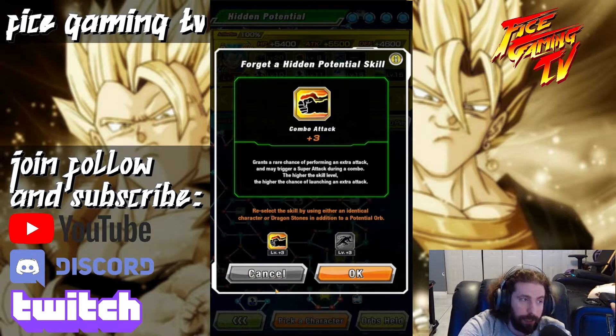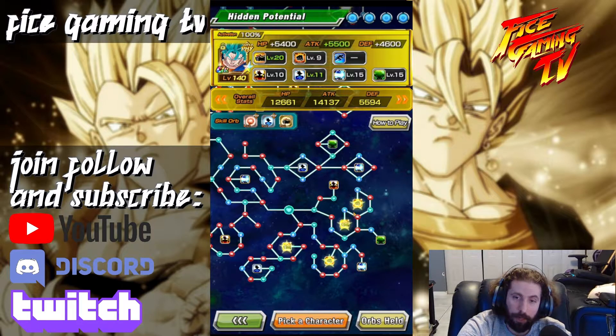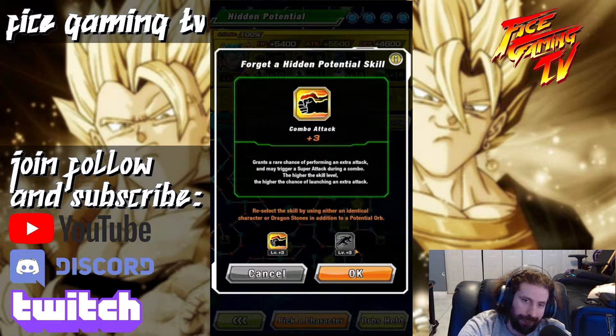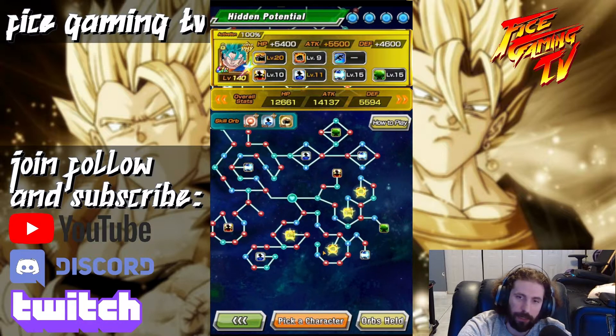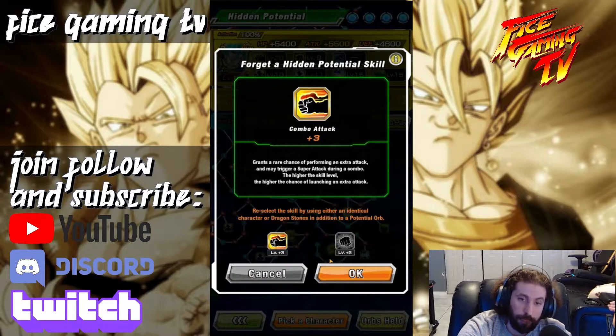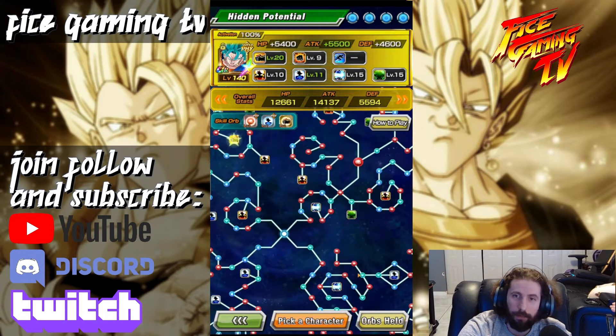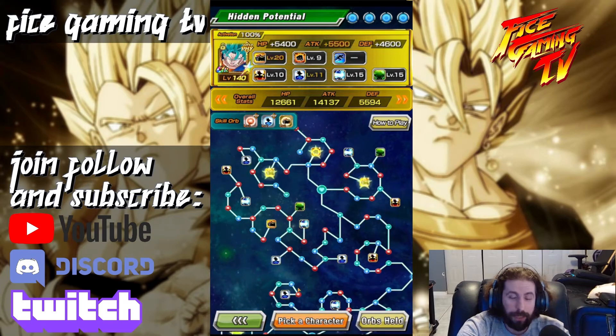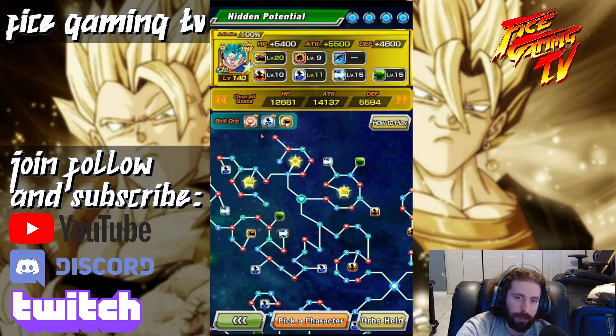The way you can tell which path is which is based on the icon in the middle: the big fist means attack, the top-left is HP, the bottom-left is defense. The bottom path also has a lot of useful perks which I really like. I don't care too much right now because this card is already overpowered for me, so I'd rather use the points on other cards. But when you see a counter character, go for crit — not dodge, since you want to get hit to trigger the counter.